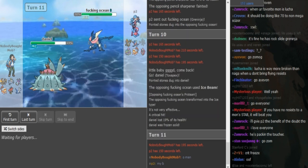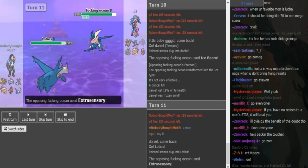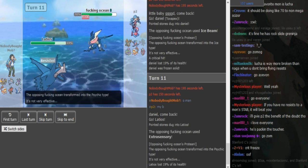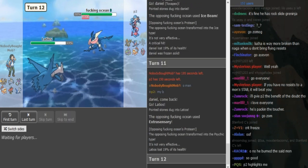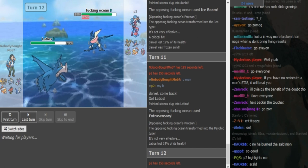P2 is probably gonna use Hydro Essence here. He does pivot to Lati there. He's back in on Essence. Now he's threatening out with a Draco. He could do a few things — he could Defog, or P2 is either gonna go into Muk or into Lele.